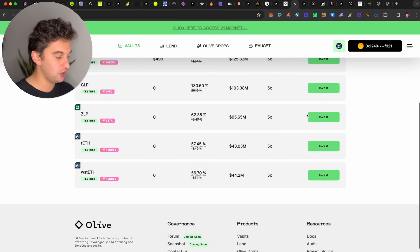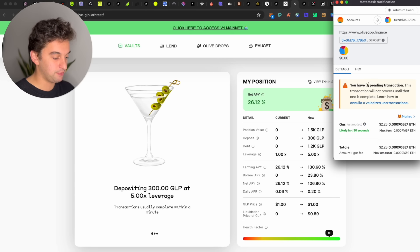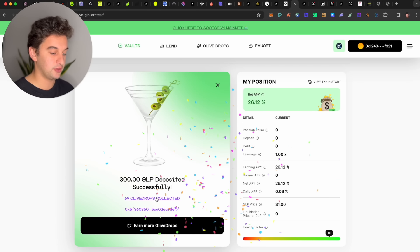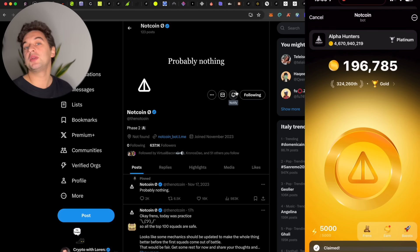People really enjoy the Olive testnet so it is going to be important and lucrative for you — all free, none of your money. You can put in 300 at 5x leverage, approve the health factor, sign all the transactions, deposit and approve — do both. And that is it.